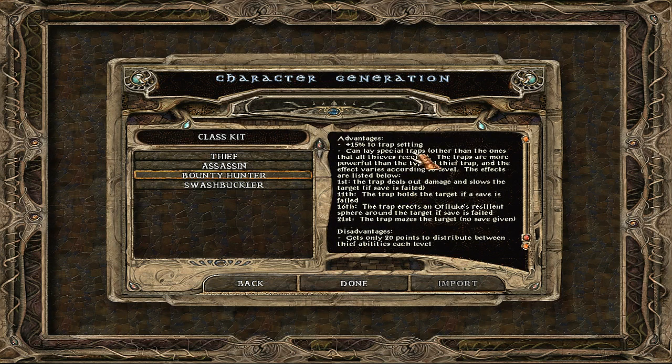A normal thief would get damage traps, but we get traps that deal damage and slow the target. At level 11, traps that hold the target. At level 16, a trap that erects an Otiluke's Resilient Sphere around the target if a save fails. At level 21, a trap that mazes the target if a save fails. A lot of these abilities won't even matter in Baldur's Gate 1 — we'll be more or less a typical thief with some extra trap abilities.